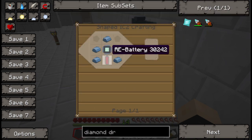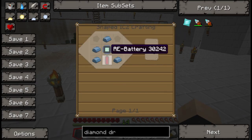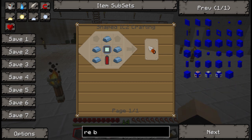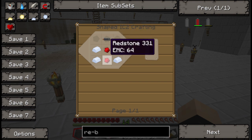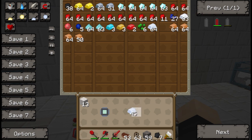How do I create ARRI batteries again? An ARRI battery — so you need one copper, redstone, tin. Copper, redstone, tin. So this will be in here. I'm just going to do four tin, two redstone, and a piece of copper.